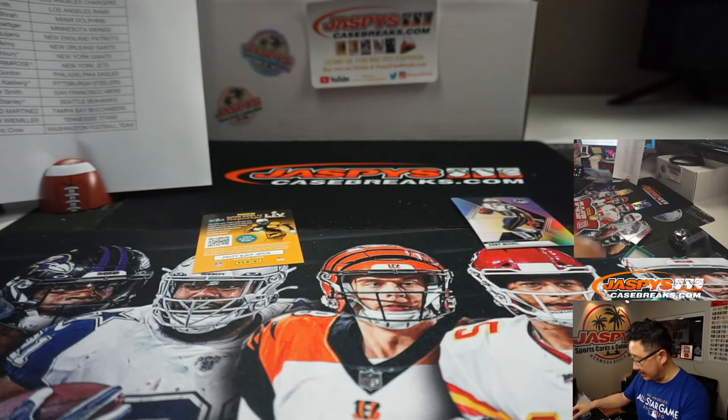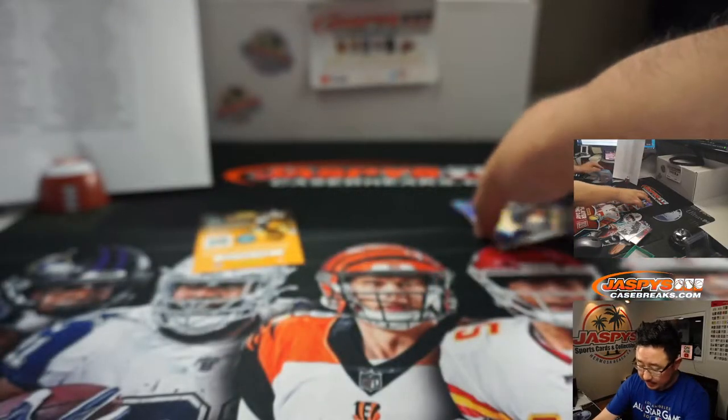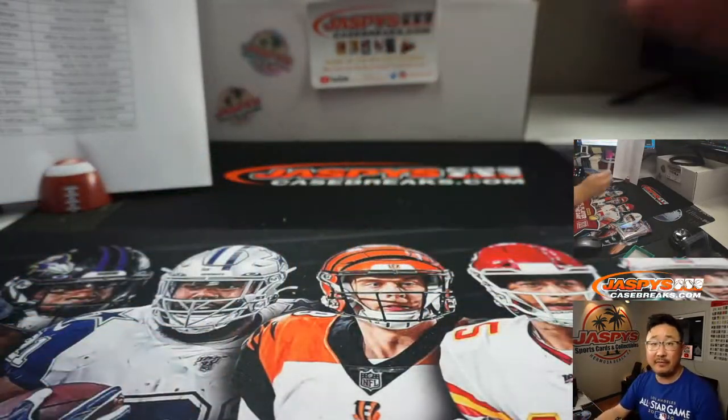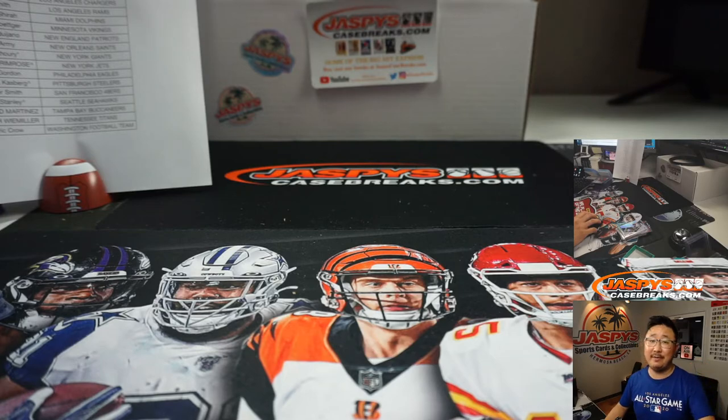And behind the silver Sony Michel is a Geno Atkins autograph for the Bengals. Tim with Cincinnati — we're on to Cincinnati. There you go, ladies and gents. There's the Sony Michel for the Pats, for Roman. And there you have it — that was Five Box Pick Your Team number five of 2020 Panini Mosaic Football, brand new release, just came out yesterday. Thanks everyone for watching and breaking with us. I'm Joe — I'll see you next time for the next break. Bye-bye.